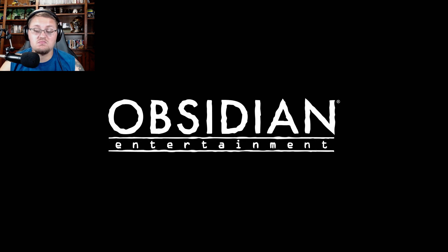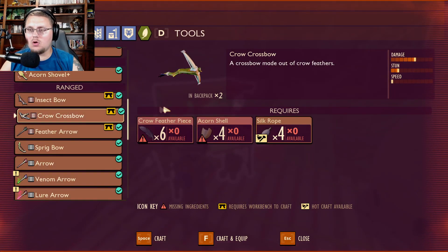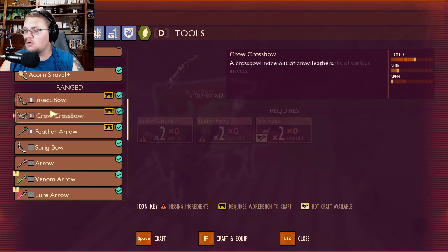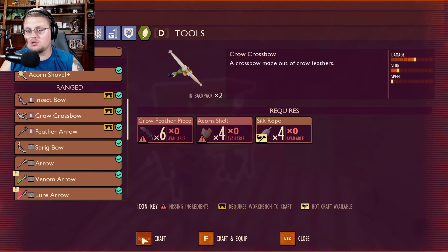Alright, the game loaded. Here we are back inside the game looking at the crow crossbow — we can see that the damage is up higher. Wow, that is actually quite a significant jump. And the stun is up higher too. The speed is still lower, but let's go ahead and craft up a bunch of arrows and test this out.